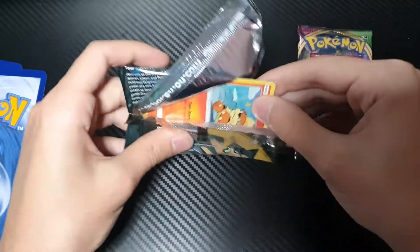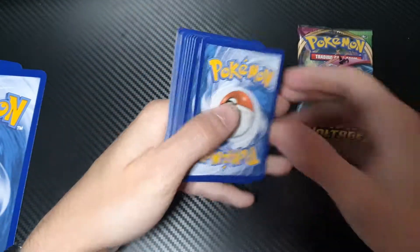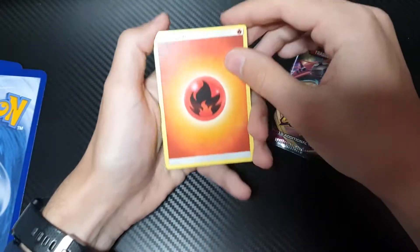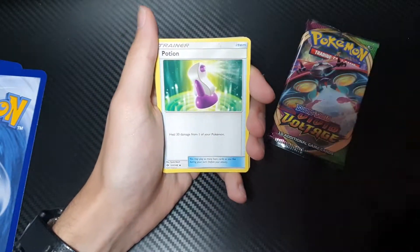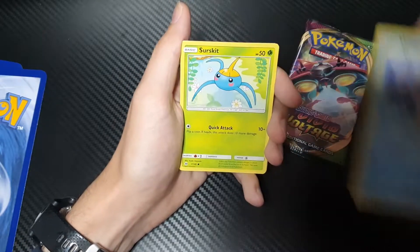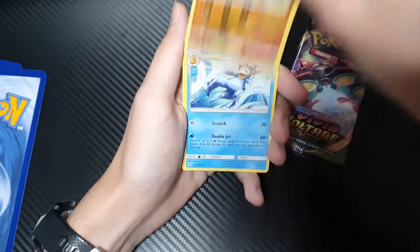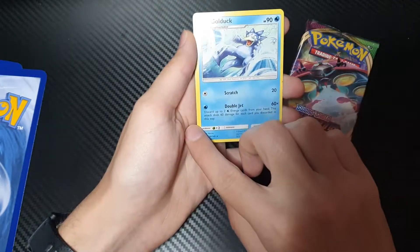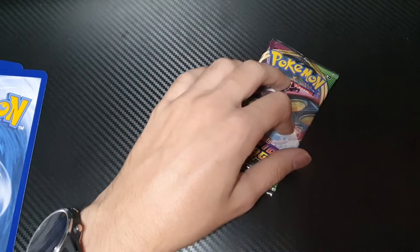So we'll start with the packs — code card for everyone at home, and four to the front. Turn it around: Fire Energy, Golbat, Trumbeak, Potion, Growlithe, Popplio, Wingull, Suskirt, Young Ghouls, Makuhita, and Golduck — non-holographic. And look how off-centered this one is; the side is like twice the size of this side.